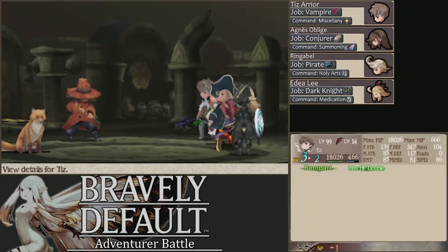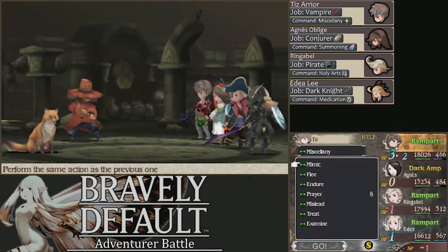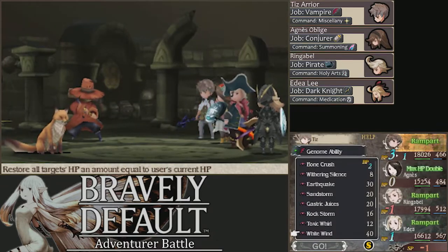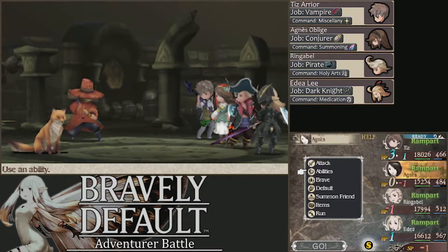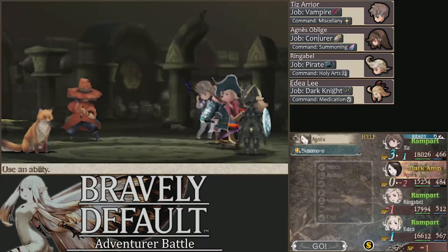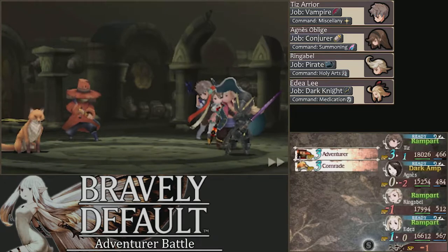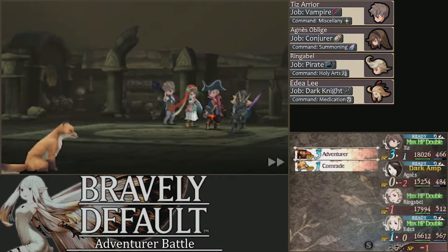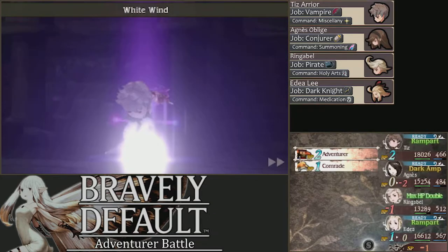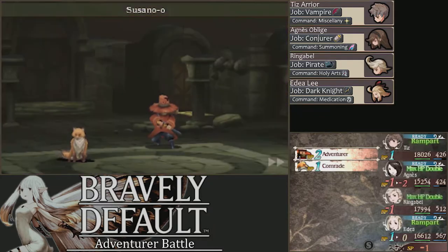Does Tiz go first? 86. Rampart's like the last thing that went out — mimic that? I guess — mimic and heal as well. Because if you heal first, you'll just mimic the White Wind. Keep attacking; we will need to give you your MP back soon but that's fine. Just keep using Phlogistons. We want to make sure that when the Adventurer or the Comrade dies, we just go all out. That did decent damage — pretty much better than anything Tiz could have done on his own.